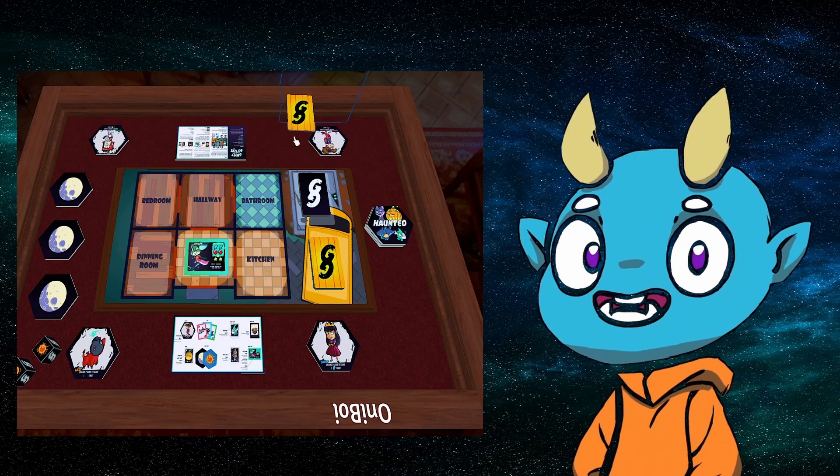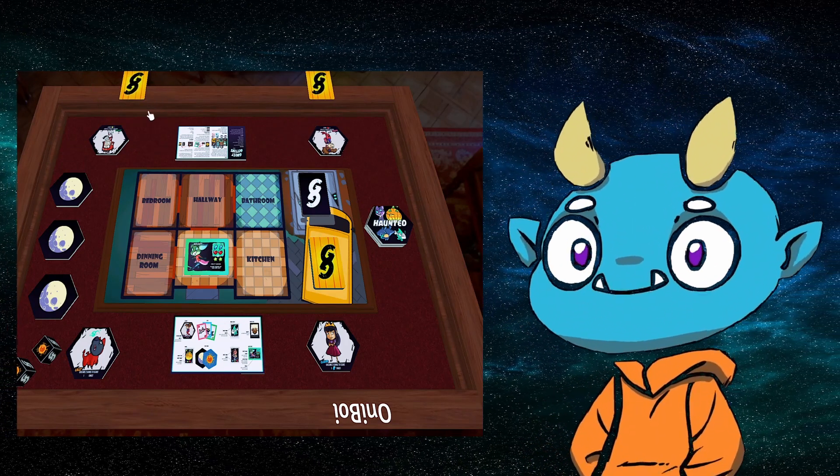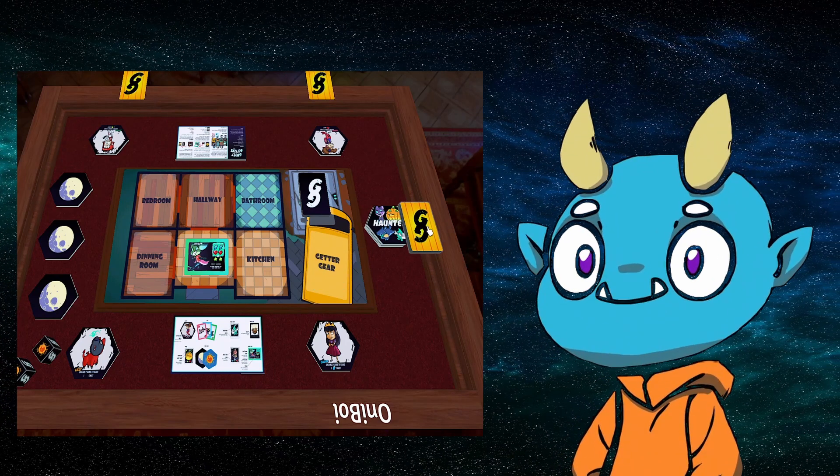To pick who goes first, we usually go with the youngest player, but you could roll a dice or play rock, paper, scissors. After picking, play clockwise.